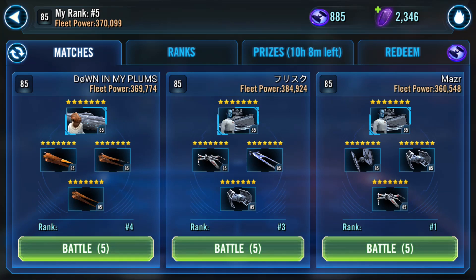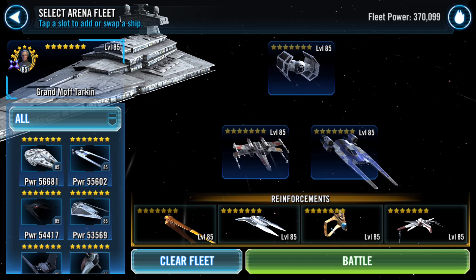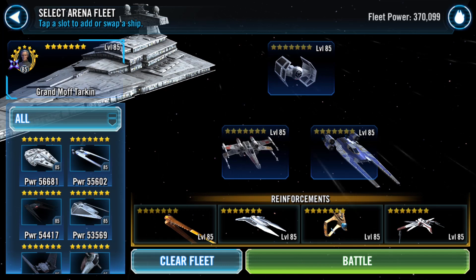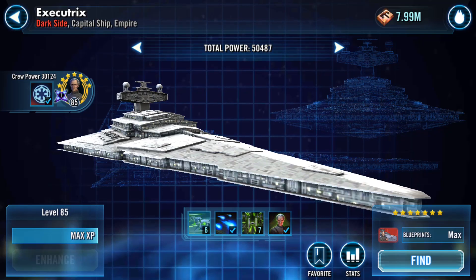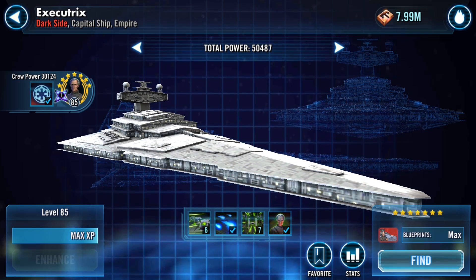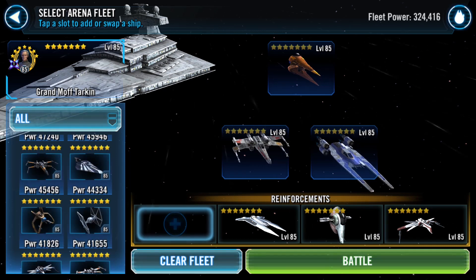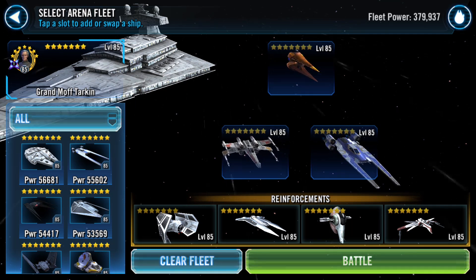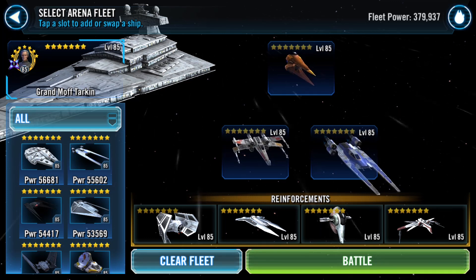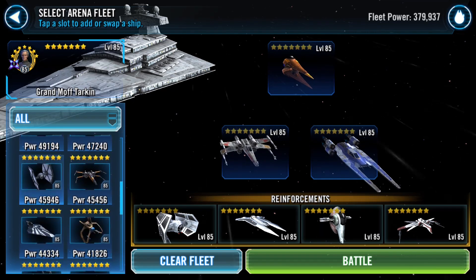I'm fifth, he's fourth — he shouldn't get mad for me bumping him since our payout isn't for about 10 hours. Grand Moff Tarkin is actually a direct counter to Admiral Akbar — both have significantly improved damage output. My Grand Moff Tarkin isn't fully maxed out; I still need to get the Imperial Assault ability up. What we're actually going to do is move Sun Fac into the front for a double tank situation, have Darth Vader come in from reinforcements, and the rest are basically tanky ships.